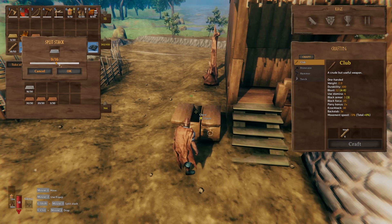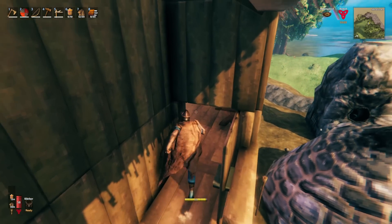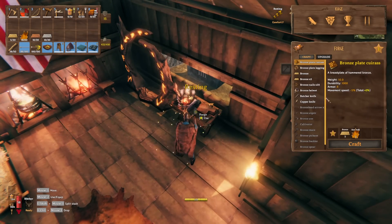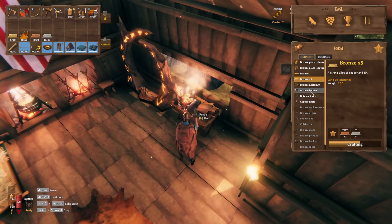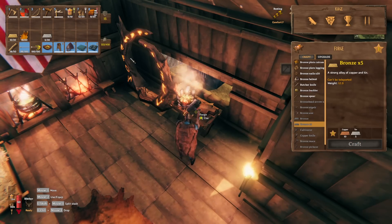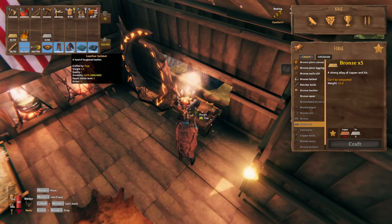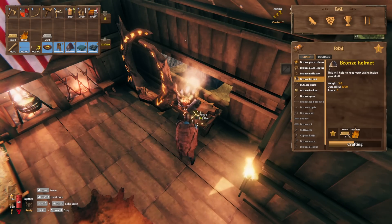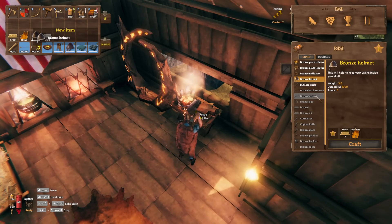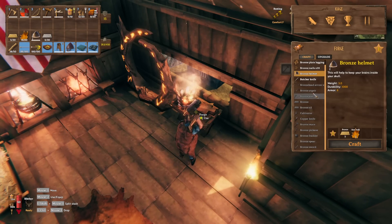It's time to continue upgrading bronze. I'll take all the bronze I can — I'm just going to use all the tin, to hell with it. Now, I already have troll hide in two slots and nothing good on my head, so I think I'm going to make the bronze helmet and then look at weapons as well.